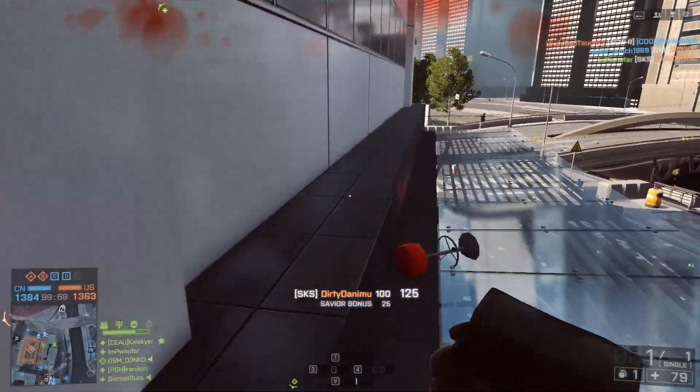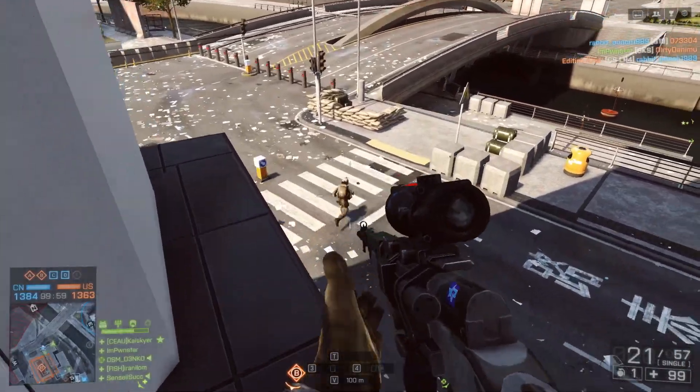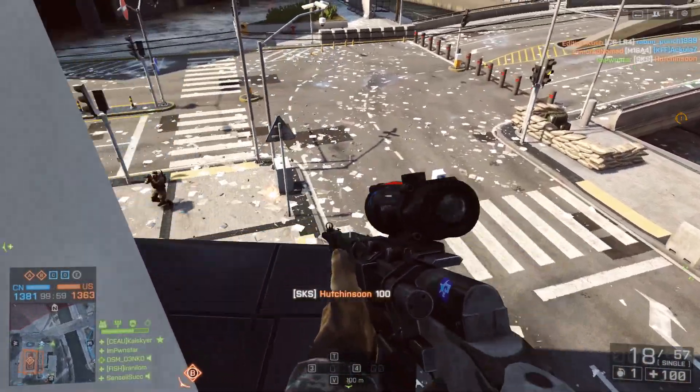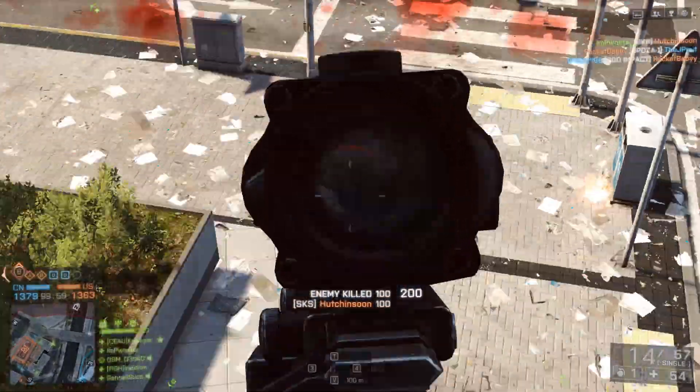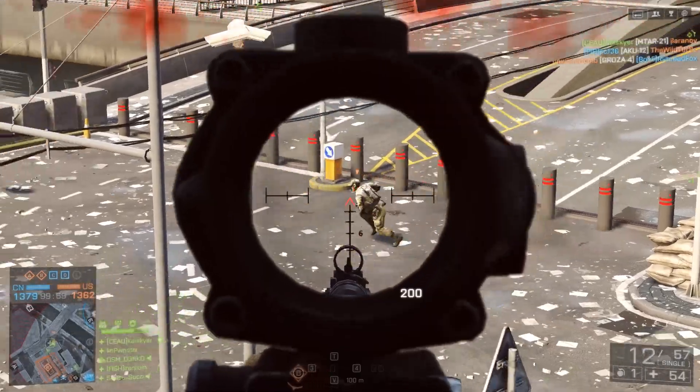So you guys have officially seen as much as I have. I have no clue what those last few glimpses were. At first I thought it was just writing when it went at full speed. When I slowed it down, it's clearly a structure of some sort. There's windows, doors, possibly even a rudder and a flag on the side of it.